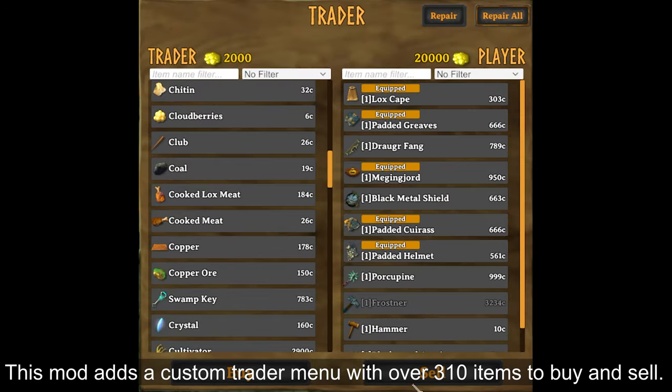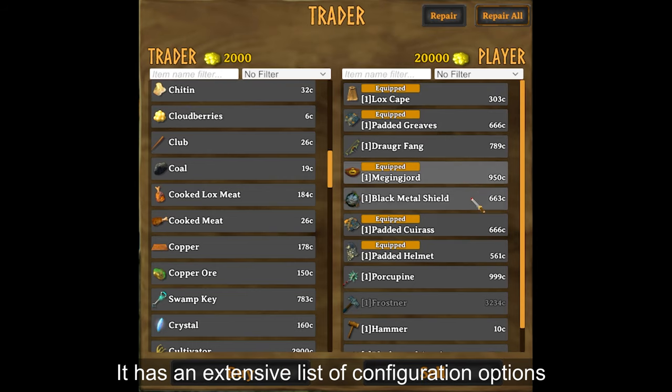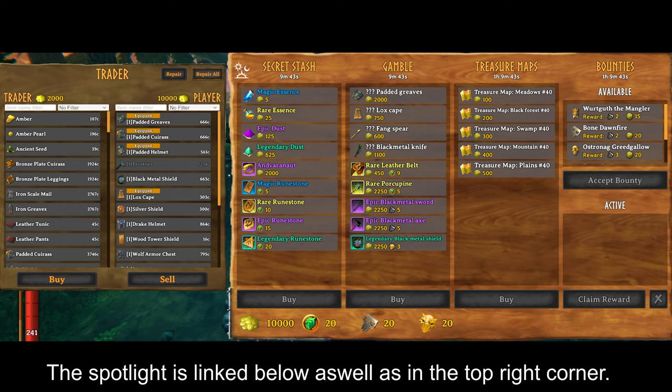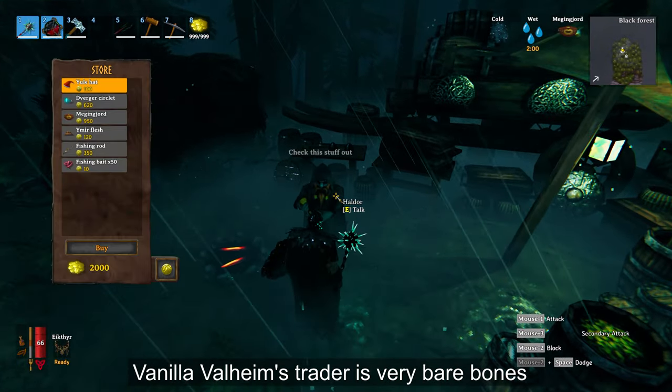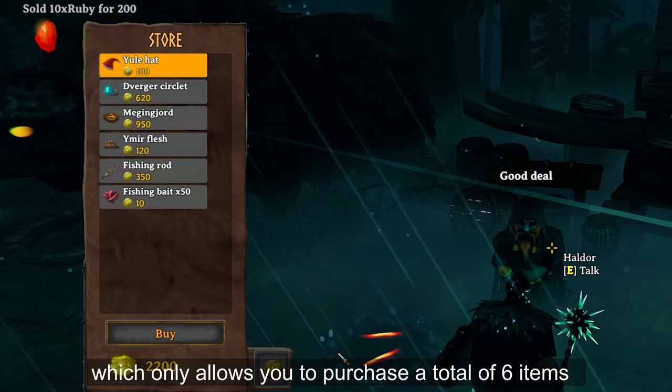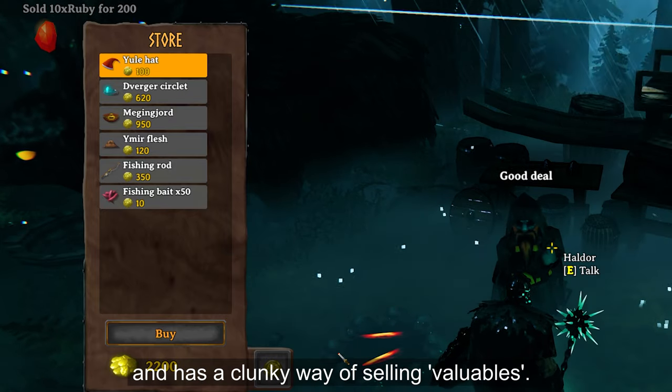This mode adds a custom trader menu with over 310 items to buy and sell. It has an extensive list of configuration options and built-in support for Epic Loot mode. The spotlight is linked below as well as in the top right corner. Vanilla Valheim's trader is very bare bones, which only allows you to purchase a total of 6 items and has a clunky way of selling valuables.